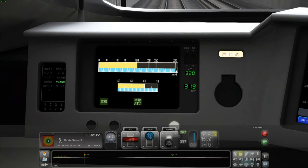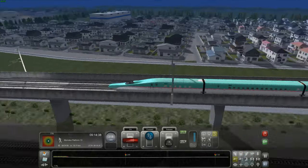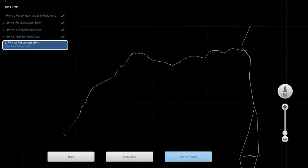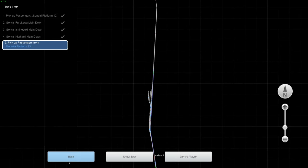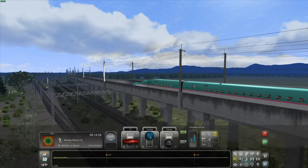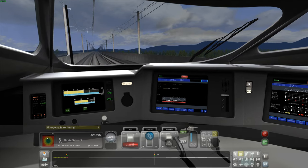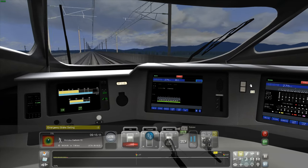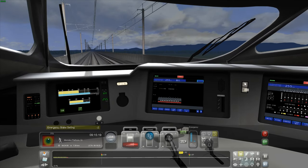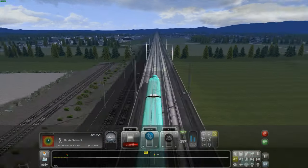There must be a speed limit coming up — it says 160. The emergency brake has just activated. Remove emergency — self-lap, self-lap. I think that might actually help that we're on emergency now. There you go — slowing down to 160. We must be coming into the outskirts of the city now, approaching the suburbs.